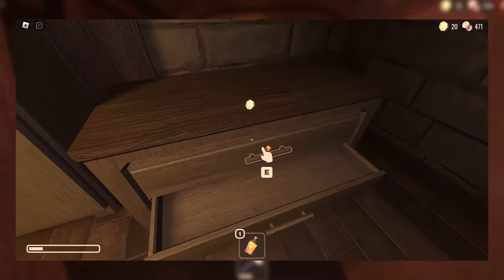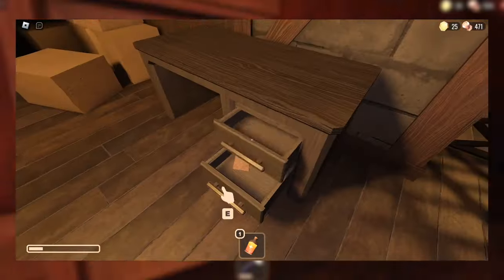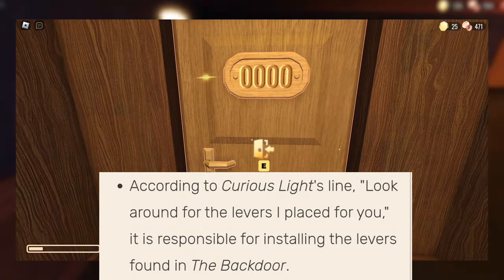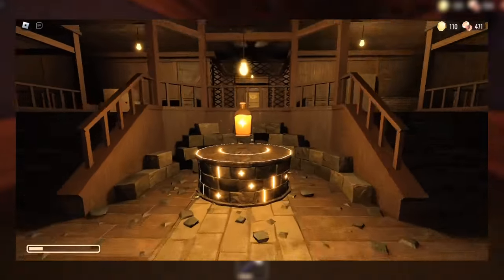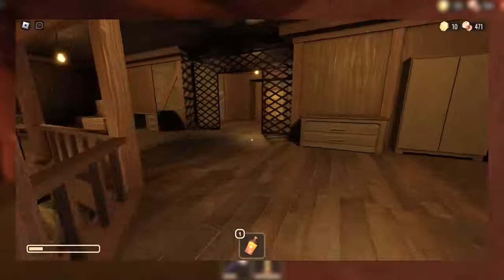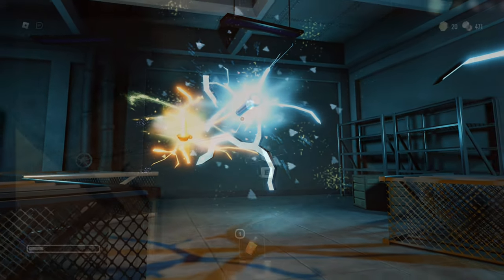Just like in the Rooms, Curious Light seems to not really know what is going on. They do help the player out in the backdoor, however, by placing switches to extend the timer, as well as presumably leaving behind vials of starlight, which — based on the color and symbols on them, as well as the fact that they create a portal when put in the rift — may be the essence of Curious Light themselves.